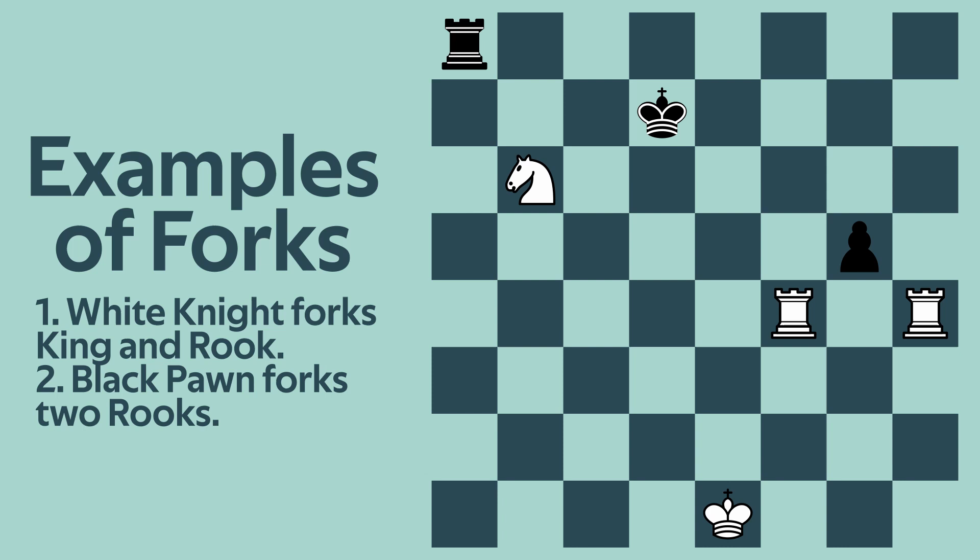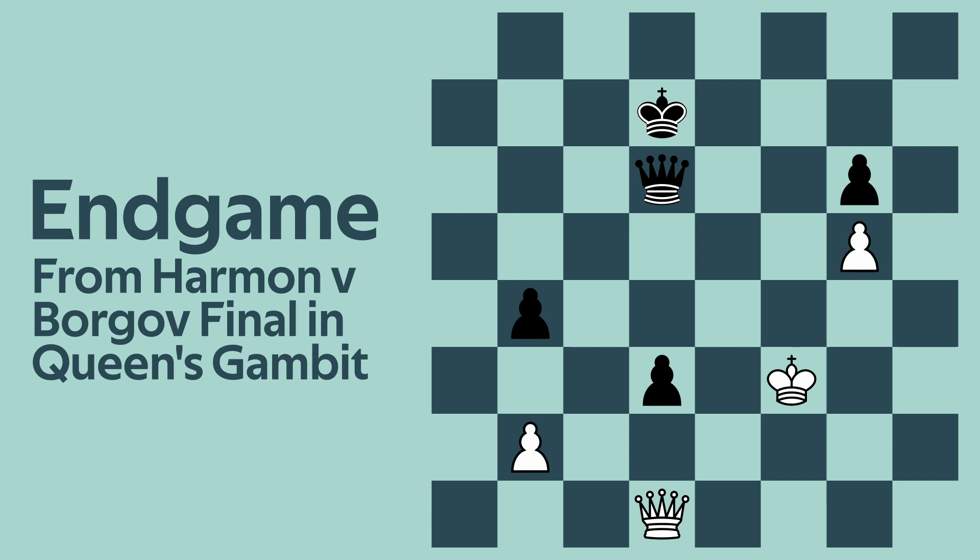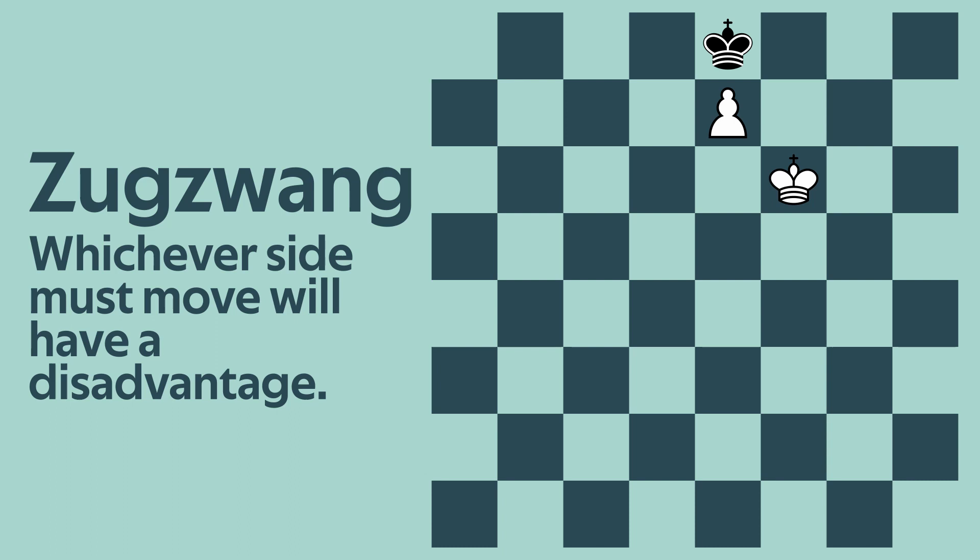There's no defined transition between middle and end game, but the end game is generally when only the king and a few other pieces remain. In this stage, having extra pawns or the ability to promote a pawn will win you the game. Here, the king comes into play to protect the pawns, or to force the opponent to make unwanted moves. The game then ends when the opponent is unable to move or has lost all their pieces.